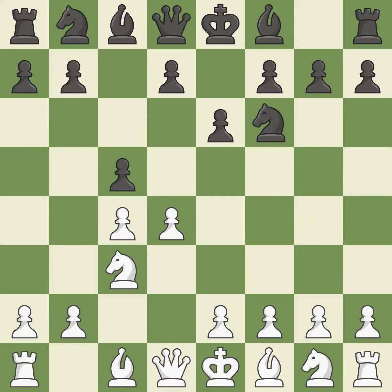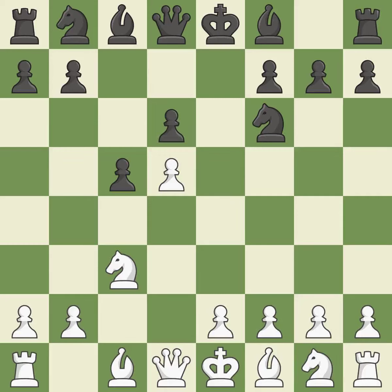C5 takes space in the center, attacks the d4 pawn and allows the queen to develop on the queenside. D5 takes space in the center, attacks the e6 pawn and controls the c6 square. Cxd5 captures the d5 pawn and controls the e6 and c6 squares. D6 supports the c5 pawn and allows the light-squared bishop to develop. The pawn on d5 is supported by e4, which also makes room for the light-squared bishop to advance. The dark-squared bishop is getting ready to be fianchettoed to g7, where it will sit on the long diagonal.